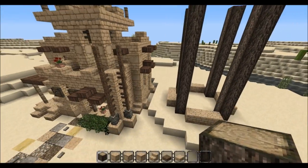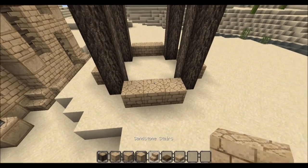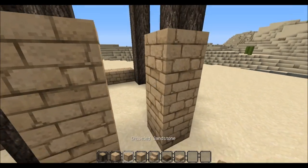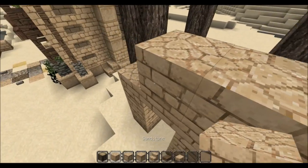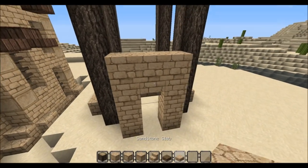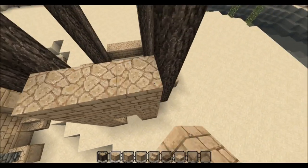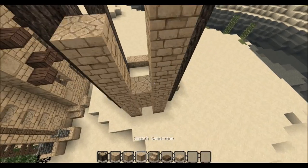The town is developing in the correct way so I'm satisfied. What we will do is have some kind of door here like that, and I'm just gonna build this side first — maybe go up to like that. A small window.